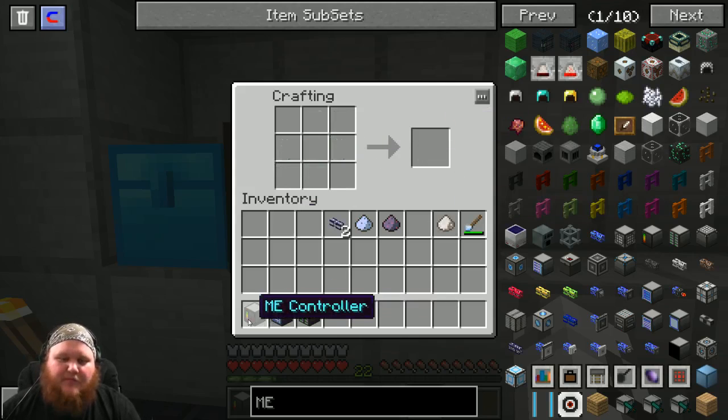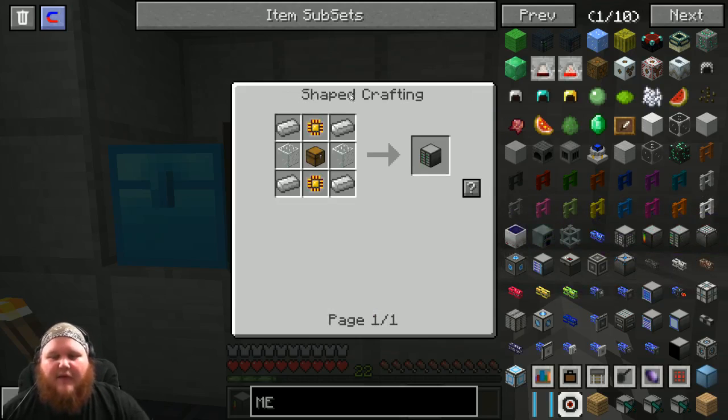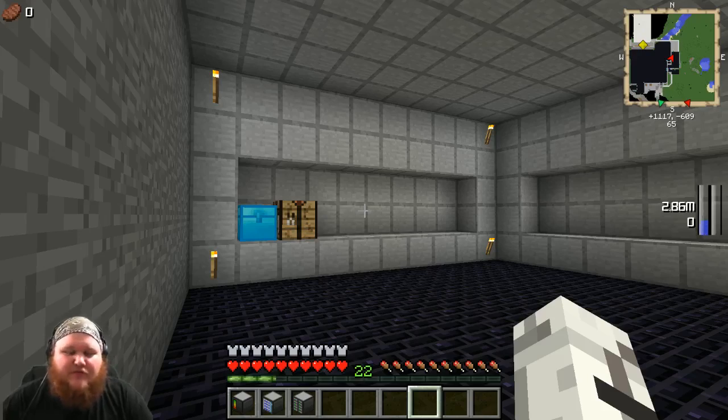So we now have the ME access terminal, the ME drive, and the ME controller. Don't forget if I did that a little bit too fast, here's what we have to do to make our ME drive. Now that we have all three pieces, what we need to do is give it a power source - and this is where a lot of people get confused.